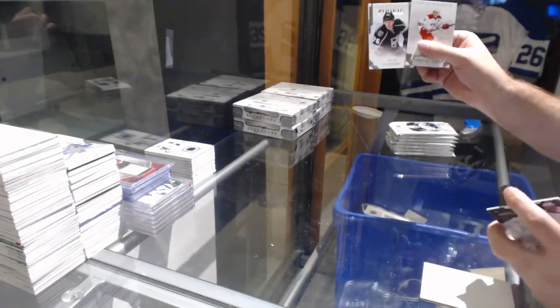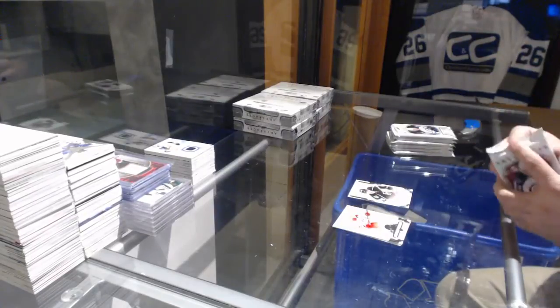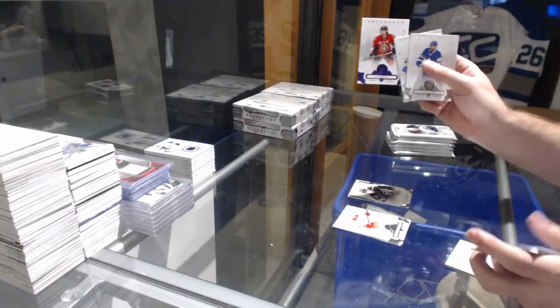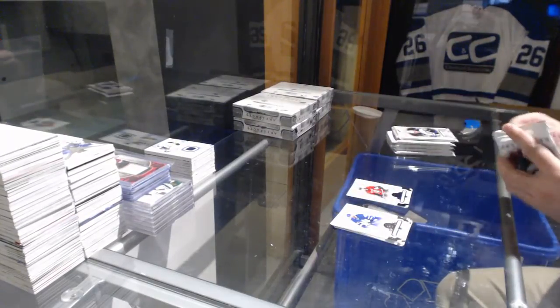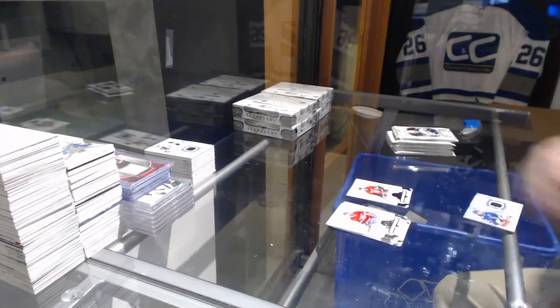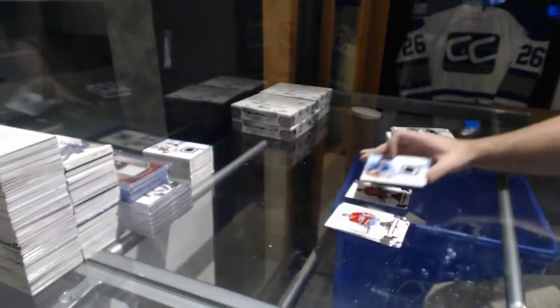We've got a Brodzinski to 999 artifacts rookie for the LA Kings. Number 20 Eric Carlsson purple base for the Ottawa Senators. For the Rangers, Frozen Artifacts jersey of Matt Zuccarello.